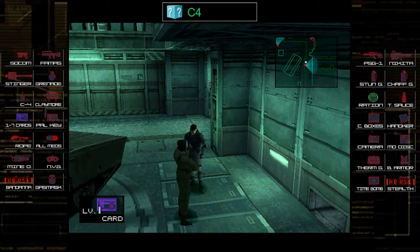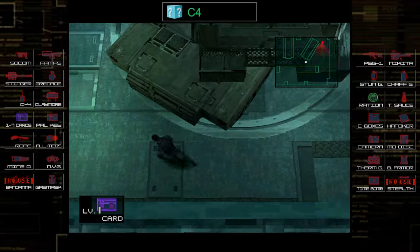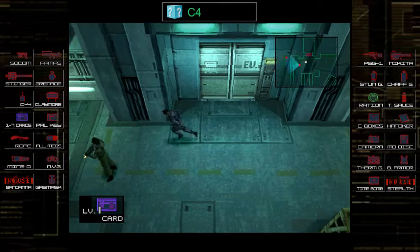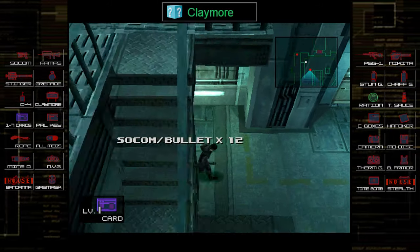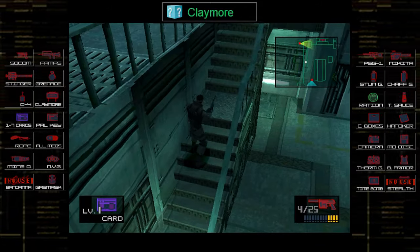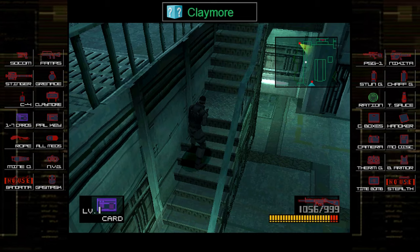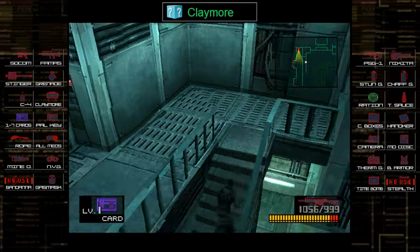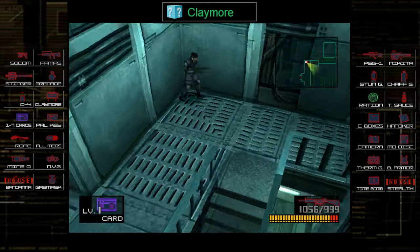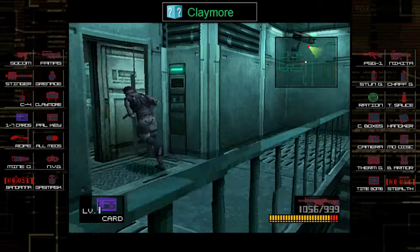I tried to choke this guard out — I thought he was going to see me but no. Flipping him over throws his patrol pattern off a little bit. There are two guards down here which can be a little risky, but I collect the item over here which turned into a claymore. I decided to leave the other guard alone. Now we make our way back up the stairs to the door all the way to the left — you can just run under the camera there, you don't have to press against the wall.